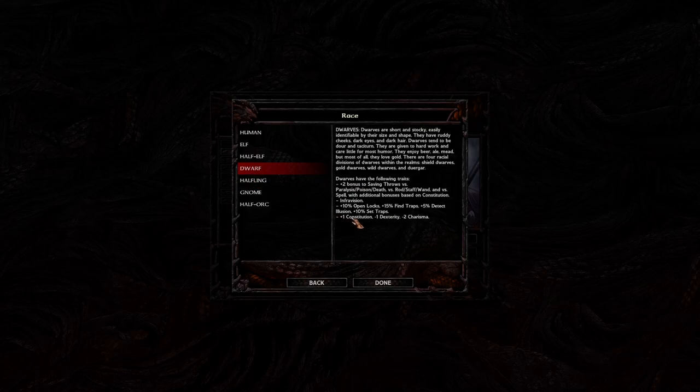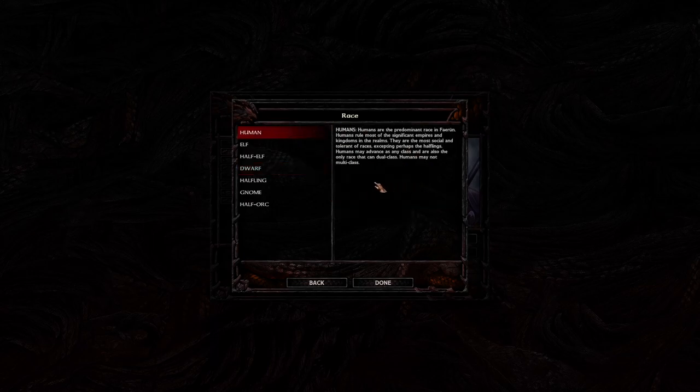Like dwarves, for instance: plus one constitution, minus one dexterity, minus two charisma, with a couple of other things. You might notice that human has nothing listed, but there is actually a thing with humans — they have the ability to dual class, but they cannot multi-class.